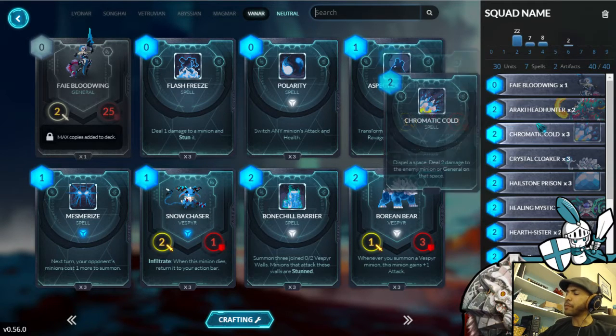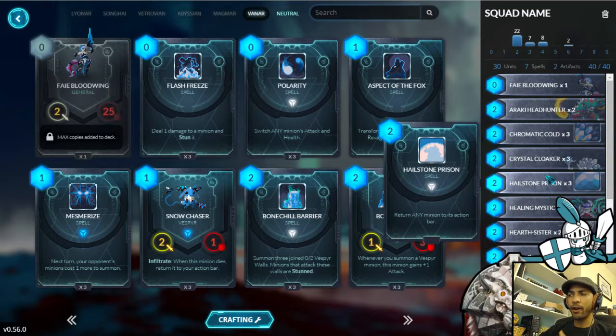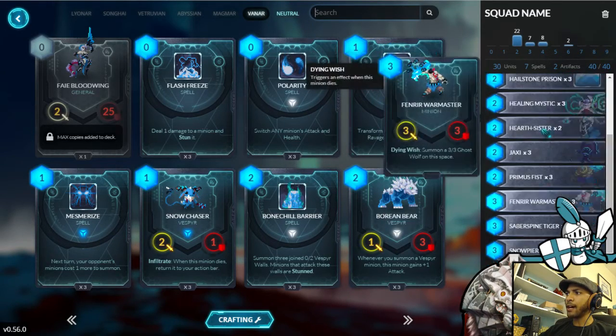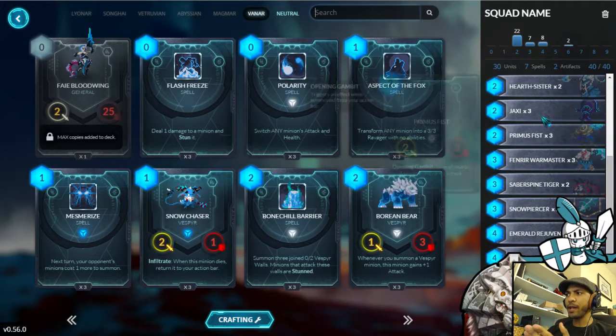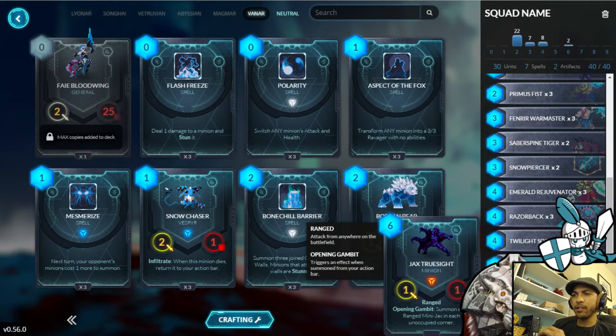I slapped something together with Headhunters, my basic core of removal spells for Vanar, and a lot of opening gambits — abusing those again. Down at the bottom I was running Jax Truesight, which is a very strong card and very good for Vanar. It combos really well with Razorback as a win condition for the deck.